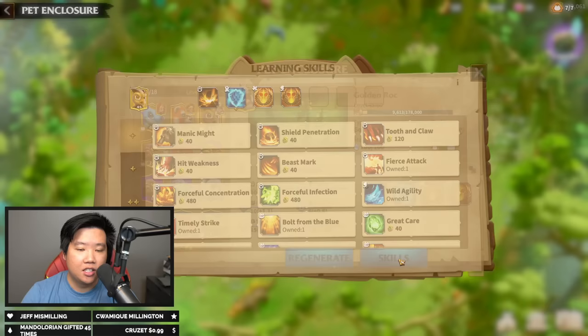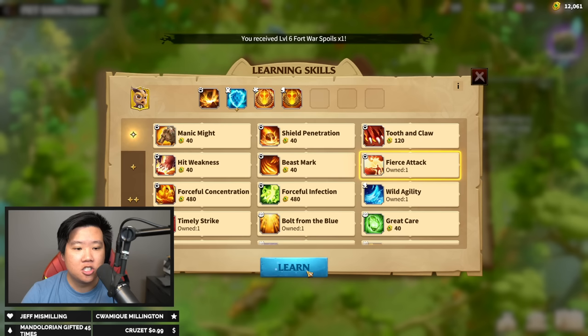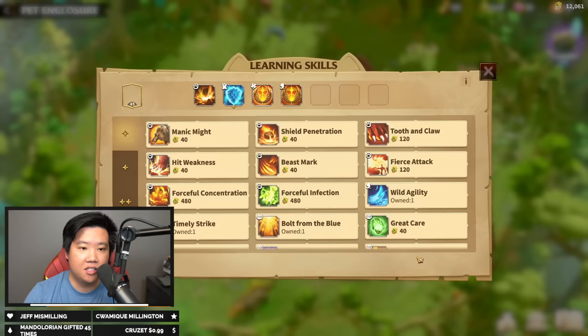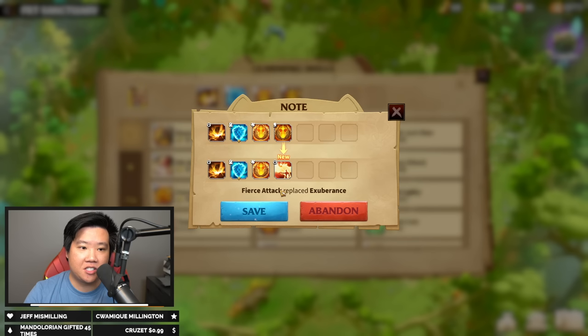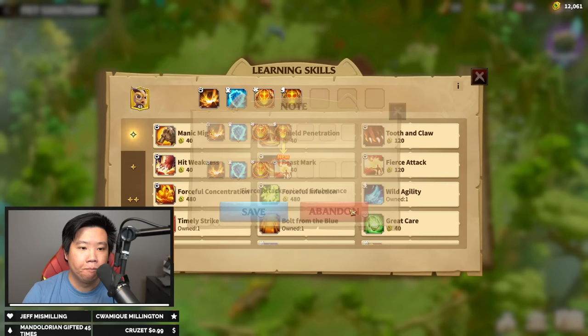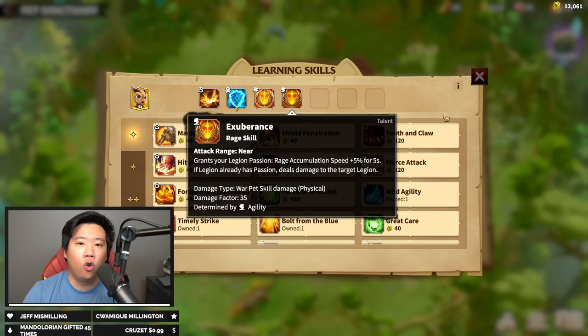There are physical skills and magical skills — physical skills go on physical pets like the Golden Rock, and magical skills work for pets like the Fraydric. The addition of skills is totally random in terms of which slot they fill. The goal is to add into an empty slot. If the skill randomly tries to replace your Talent, click Abandon — do not save it. The Talent cannot be purchased; it can only be inherited when you capture the pet.